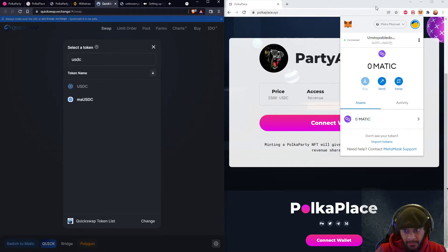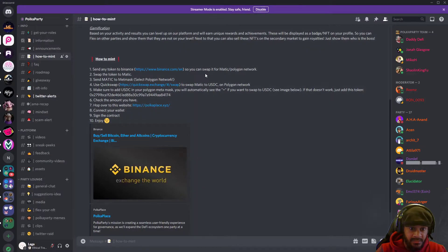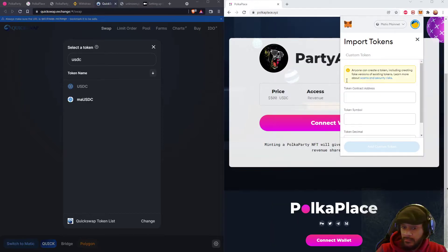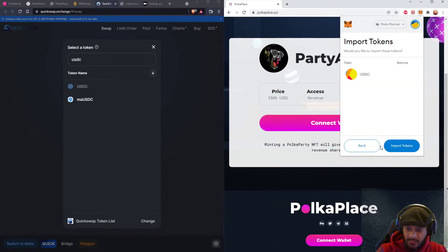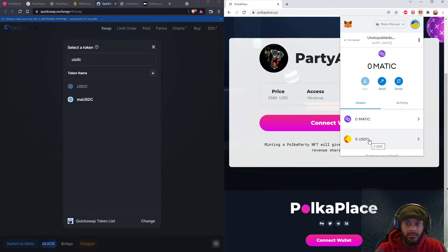If you want to see the USDC token in your MATIC MetaMask network, you just gotta click on 'Import Tokens' and copy this contract address — this one right here.